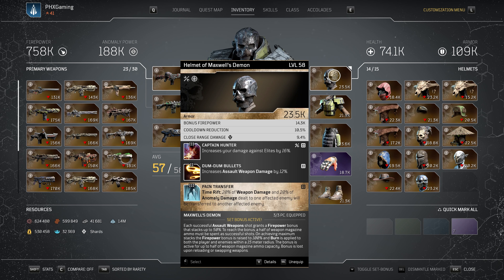The bonus is active for up to half of the weapon magazine ammo capacity and is lost upon reloading or swapping weapons. With that, you are consistently having that 100% firepower bonus, and it just changes the game when you are running a trickster with an assault rifle.